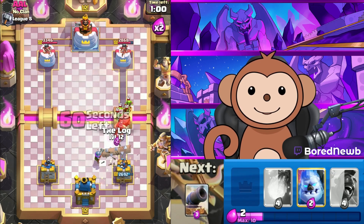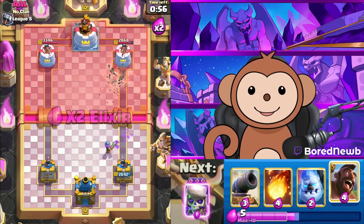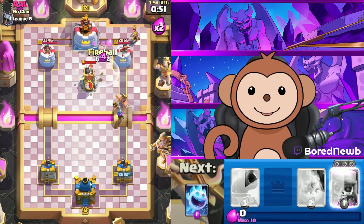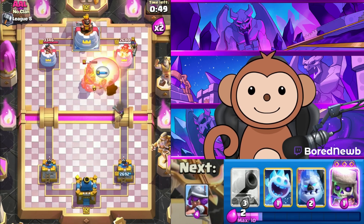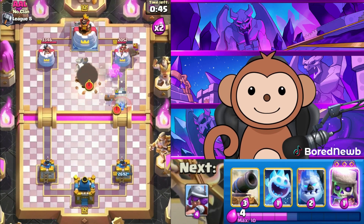We want to switch lanes again — let's Log this. We can go in right about now because we have enough for Fireball — nope, barely not enough. Let's go like this; maybe we get lucky. We got the Musketeer there — get one hit, get a couple hits, Musketeer!